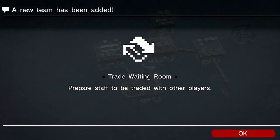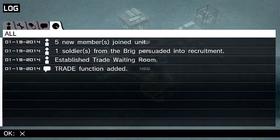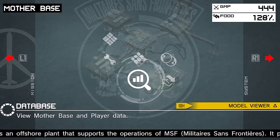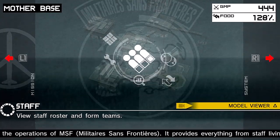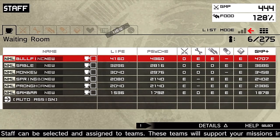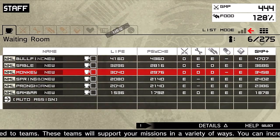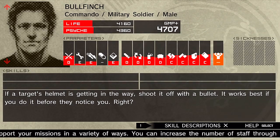We got a new function — trading. Basically you can trade your staff, the people you kidnapped and soldiers in your unit, with other people online — but we're not going to do that right now. We're going to set up our staff so the unit looks as best as it can be, getting mechanics and the R&D team in order.